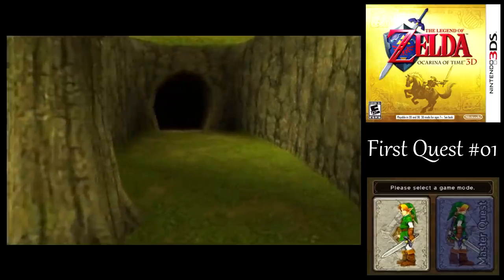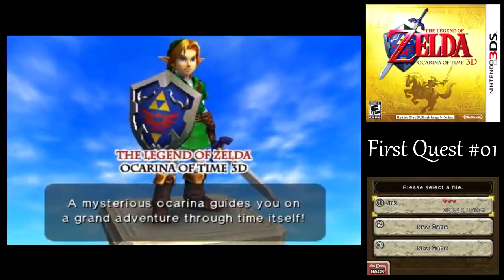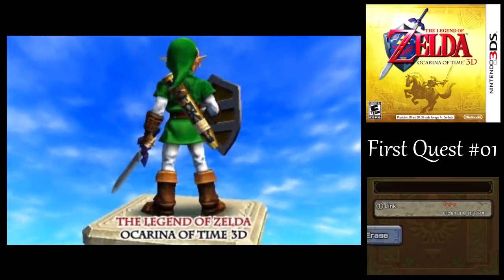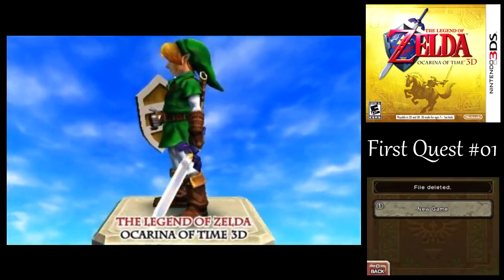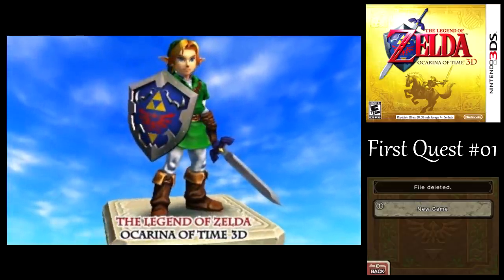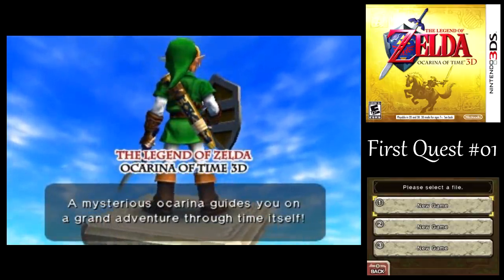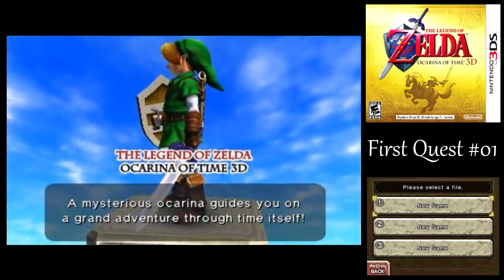For the normal quest, we're going to start with that, and as usual I'll be going for 100% item collection, 100% chest collection — or at least as far as I know about where all the chests are — and 100% dungeon map completion. Everything is going to be glitchless in the normal quest. I'm going to use a nice, easy beginner's route for those playing along with me, and I'm basically going to be going through the game as intended.